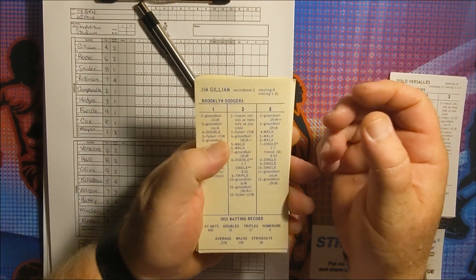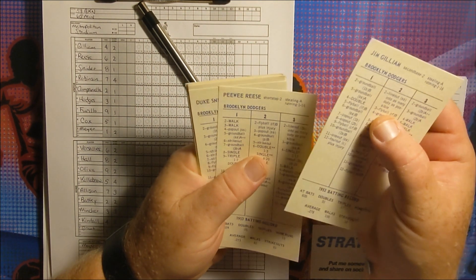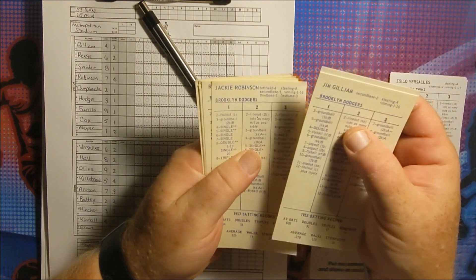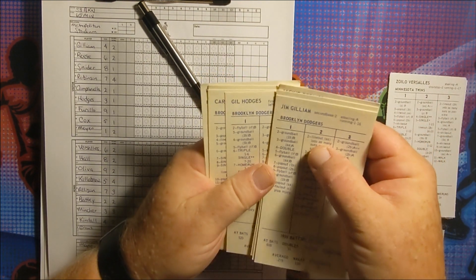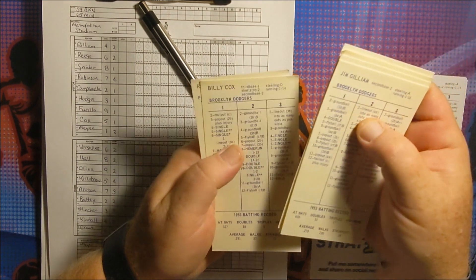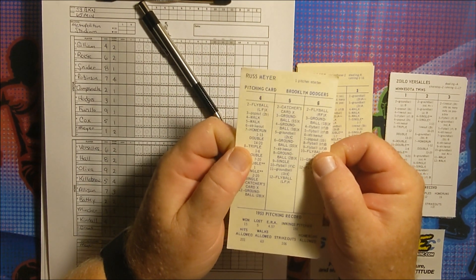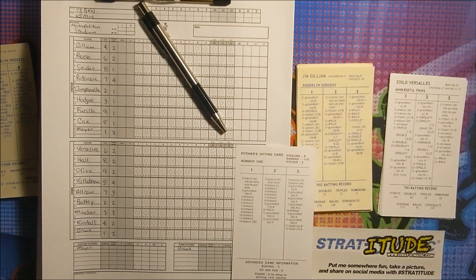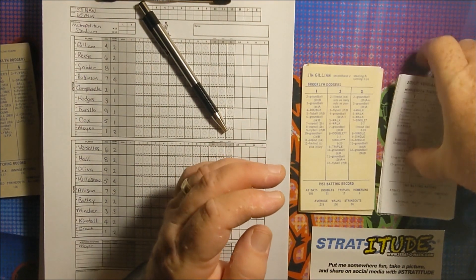First, for the visiting 1953 Brooklyn Dodgers: leading off is Jim Gilliam at second base, Pee Wee Reese at shortstop bats second, Duke Snider in center field bats third, Jackie Robinson in left field bats fourth, Roy Campanella the catcher bats fifth, Gil Hodges at first base batting sixth, Carl Furillo in right field batting seventh, Billy Cox at third base batting eighth, and batting ninth and pitching is Russ Meyer — a number one hitting pitcher.